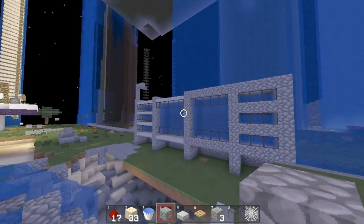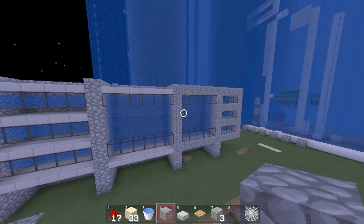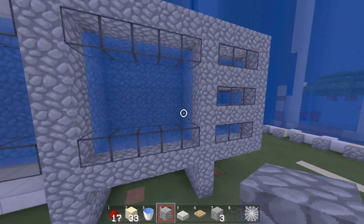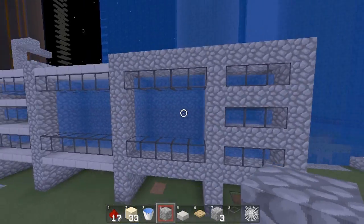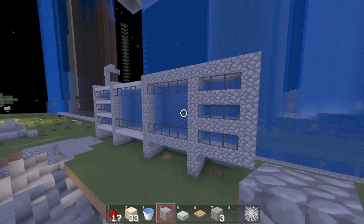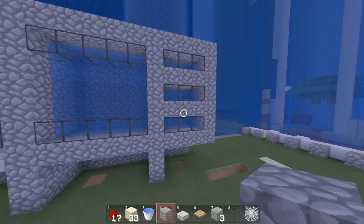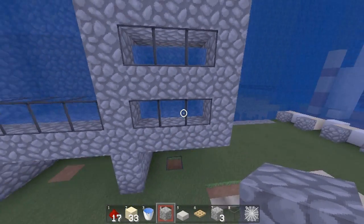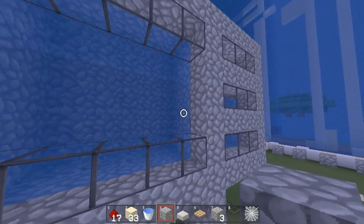If you guys have a cannon like that and want to show it on this channel, put it in the link of my YouTube message inbox and I could probably feature it. So the good thing about water layers is you can't reverse-slab-shoot through them as easily because you'd have to keep repeating that several times.